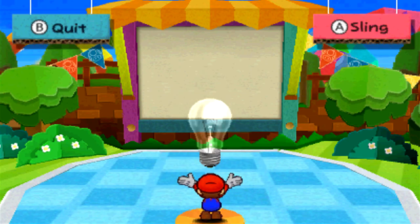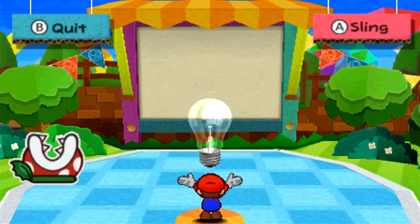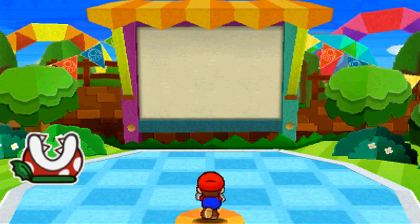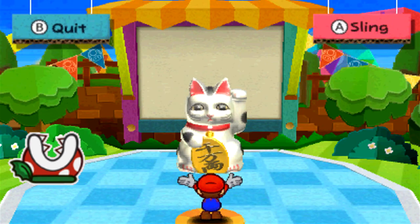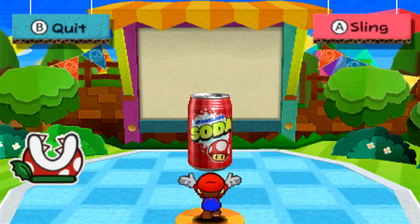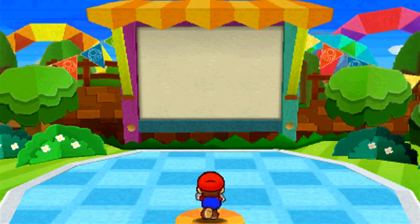First up is a Piranha Plant sticker. I assume it would have been dropped by Piranha Plant enemies. The reason why it got cut, nobody seems to know. There isn't much available information on these stickers — I just wanted to talk about them. Next up is a Rock sticker.